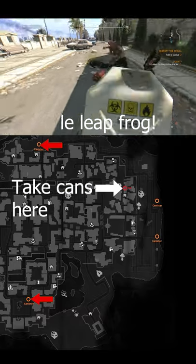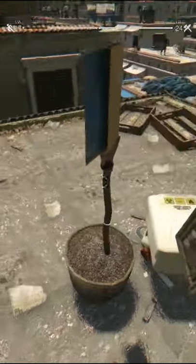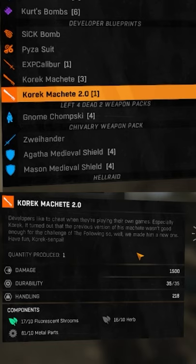I recommend getting these two first and leapfrogging them back before going for the remaining two. Once the cans are all on the rooftop, a hand will rise from the pot holding the blueprint. Version 2 is 3 times stronger than version 1 and can be crafted with 10 fluorescent shrooms, 10 metal parts, and 10 herbs.